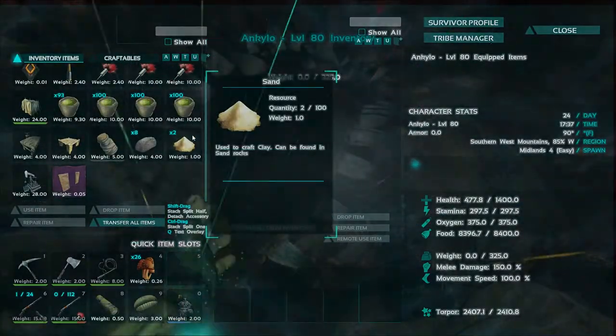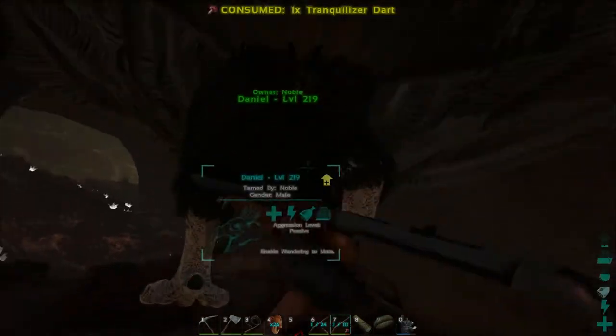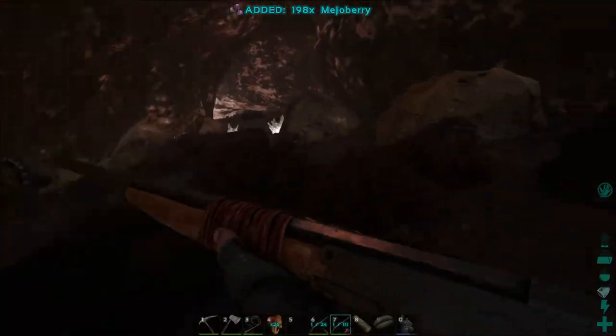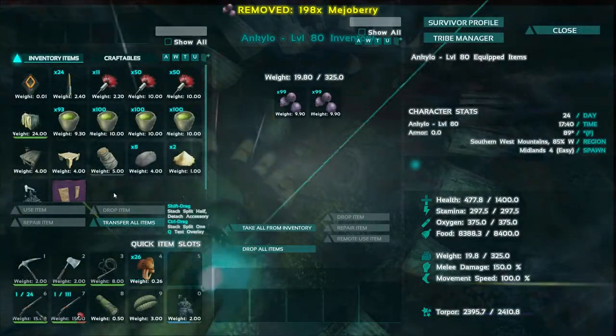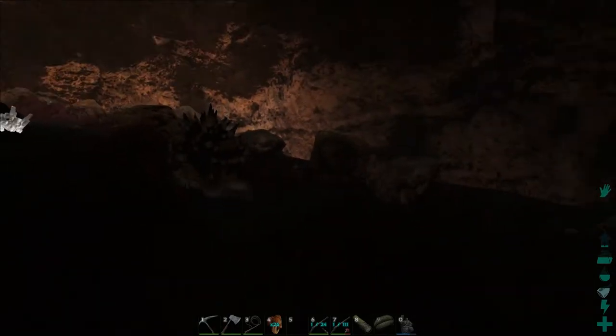Wait, where did I put the mejos? Did I put them on my bird? Tell me I brought the mejos. You have the mejos? Yes, you do. Okay, excellent. So we'll stick these on him and try to see if we can go and knock her out too.